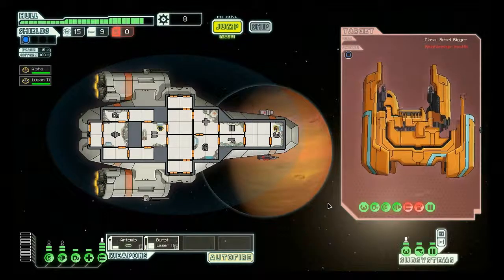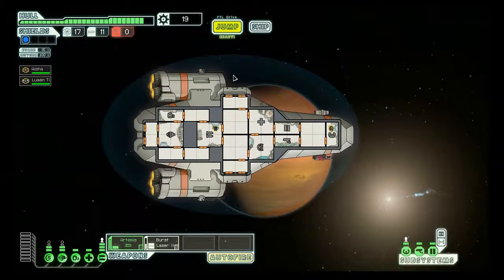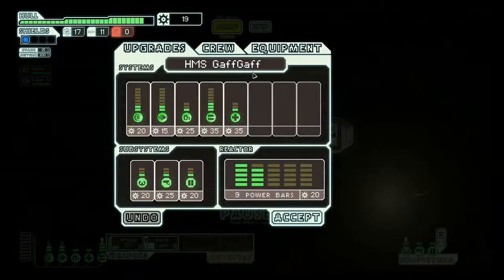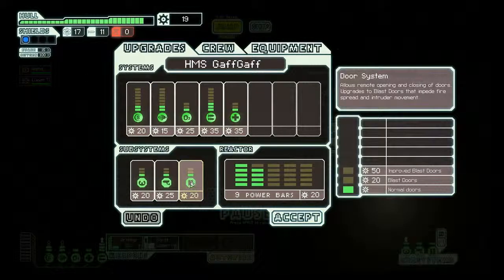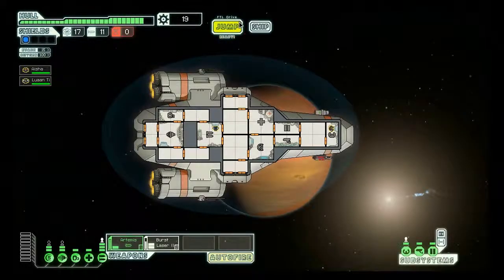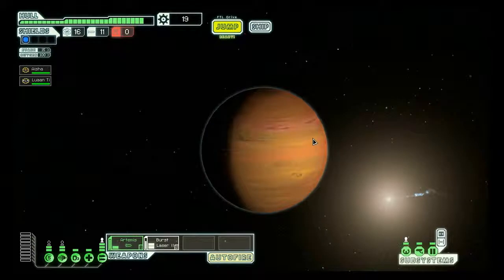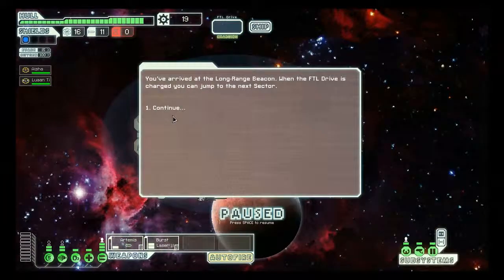He offered a surrender — four fuel, one drone part, seven scrap — which I thought was bad, so I rejected it. But I killed him anyway, and the loot came out to two fuel, two missiles, and eleven scrap, which is always good. Looking at upgrades: I think next I'll upgrade my doors or sensors — they cost 20-25 scrap but I've only got 19, so I'll wait. I'm going to jump to the exit and hope no one's waiting.